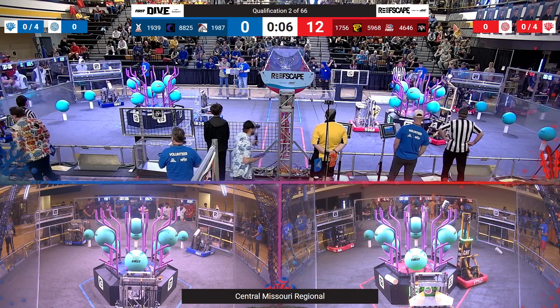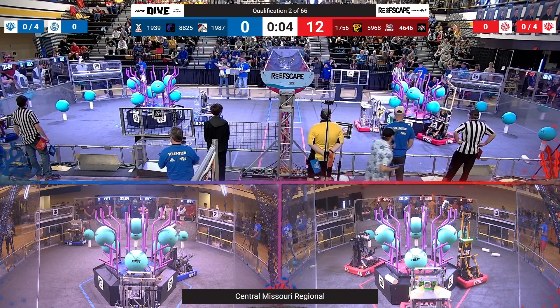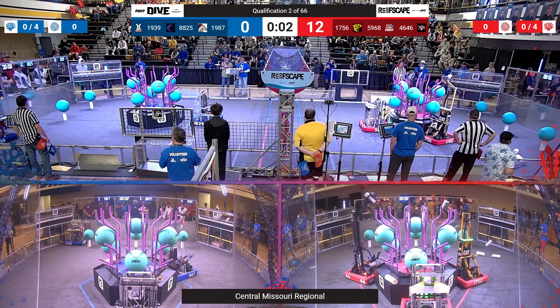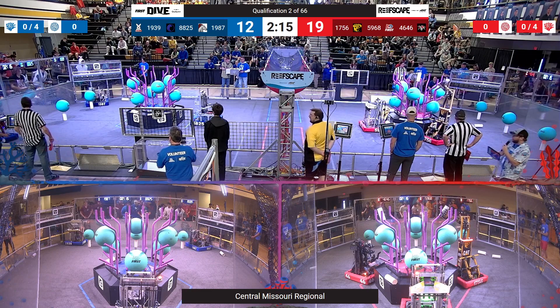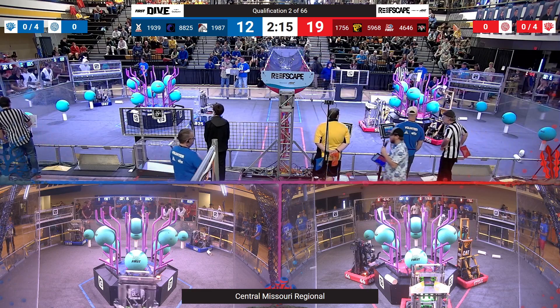On your red alliance, it's going to be 1756 looking to line up, though not quite able to connect — a tight spot there. But look at that: 4646, Wildcard Robotics, locking in coral on level four!